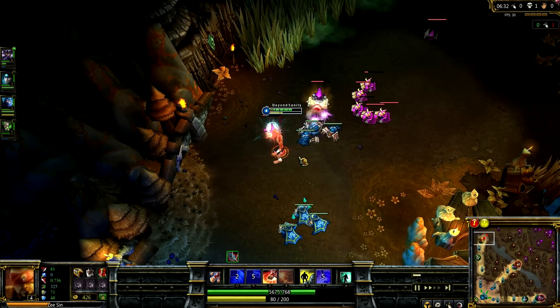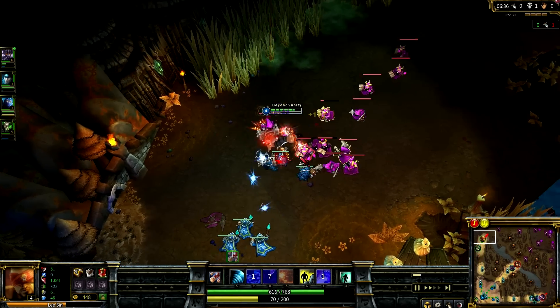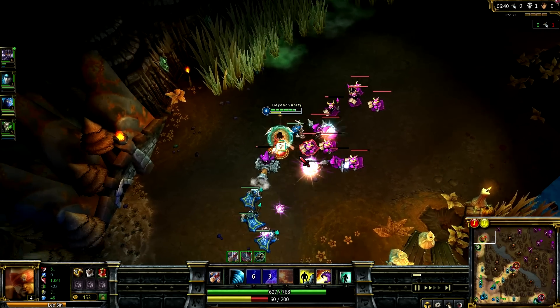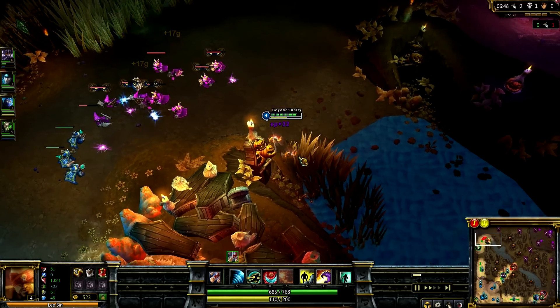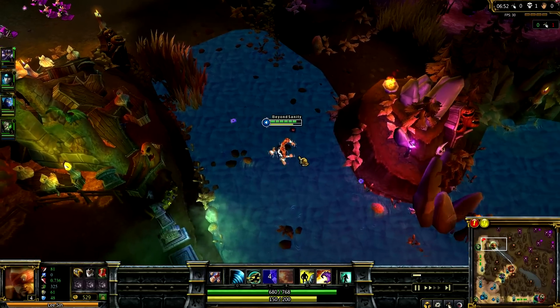His Flash is now on cooldown. If you just gank to burn summoner spells, all ganks don't necessarily result in kills all the time. And if you just gank and manage to burn a summoner spell, you've actually helped out your lane partner a good bit.